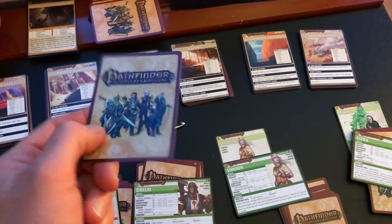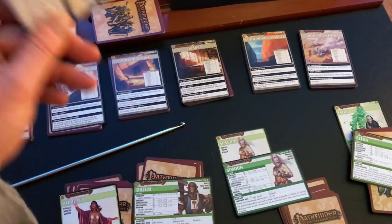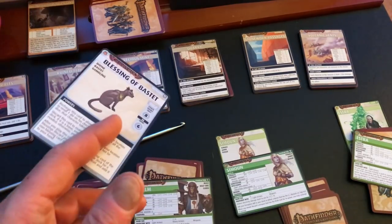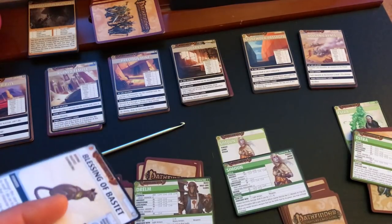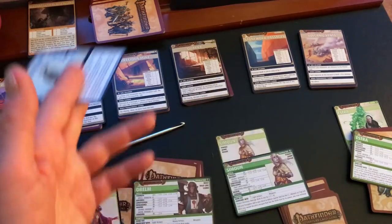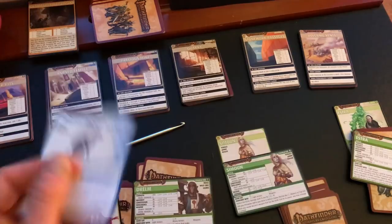These are the locations, and on the back of the rulebook here there's a nice reference sheet explaining what you are doing. It's a very basic turn sequence but I'm going to put that up because it's been a little while since I've played.